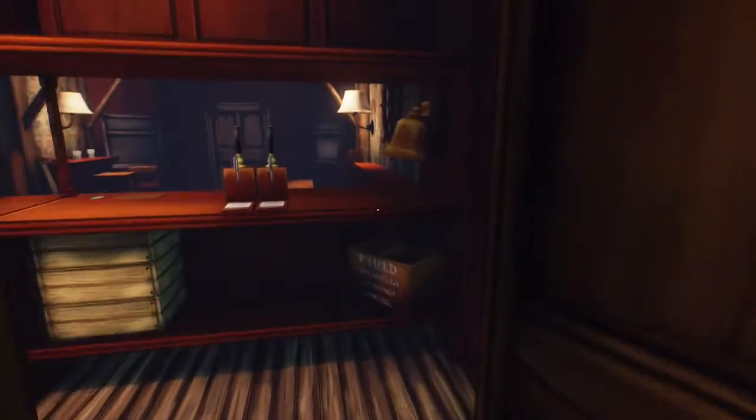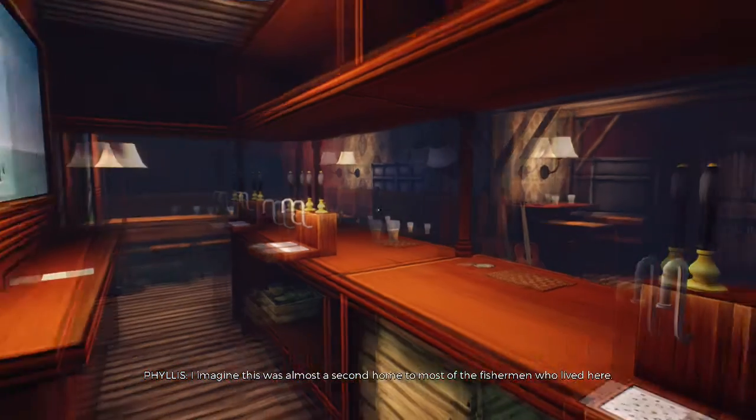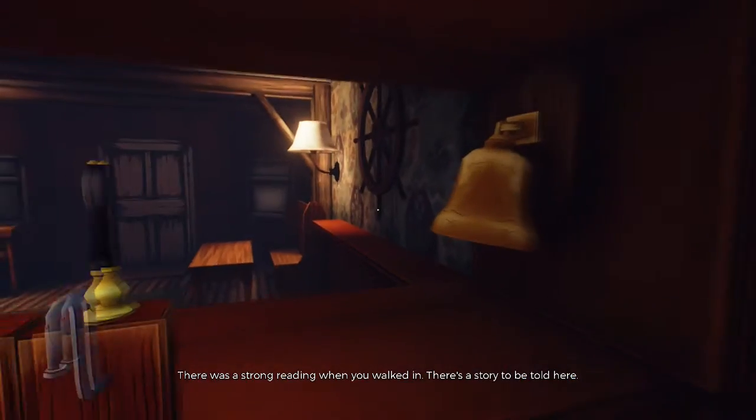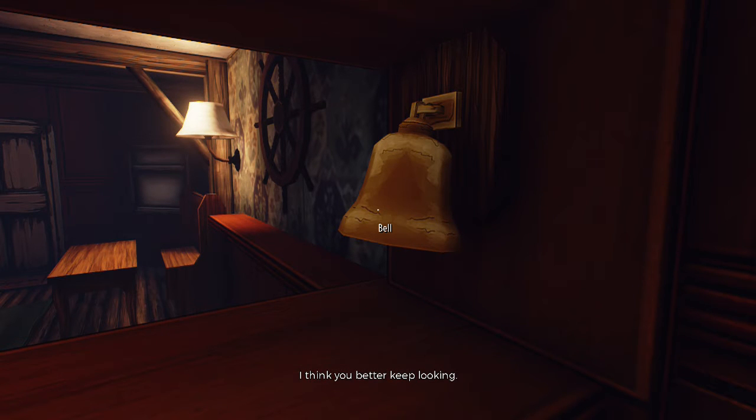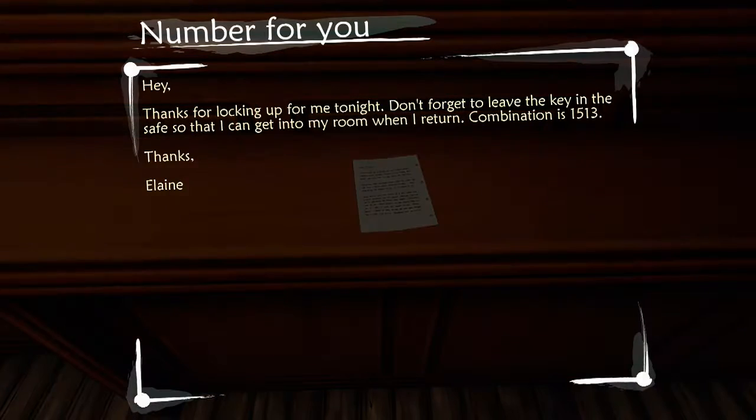Door opened on me. 'A crow with an injured wing, just lying there on the beach.' I imagine this was almost a second home to most of the fishermen who lived here. 'There was a strong reading when you walked in — there's a story to be told here. I think you better keep looking.' Who was this girl, though? Why was she in a miner's outfit in a pub? I keep thinking this happened in her childhood, because she moved to the Americas when she was 20 — so maybe this happened when she was around 18. 'Thanks for locking up for me tonight. Don't forget to leave the key in the safe so you can get to my room when I return. Combination is 1513. Thanks, Elaine.'